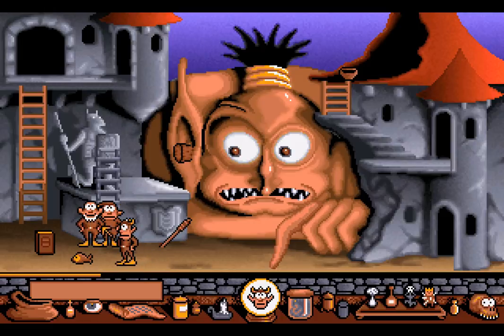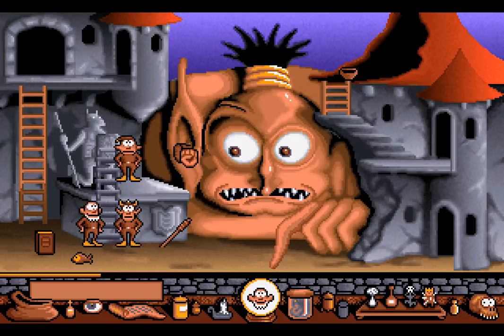This game is definitely entering into the moon logic stage of things, because how were you meant to figure out that that would happen? Either way, we can now get up here to this cork, and can we take it? No. We can't do anything with it either with Dwayne. Can we punch it with Bobo? No. Which means the only thing we can do is have Hooter use some magic. Give it a go! Feel the power of his magic! And it worked!